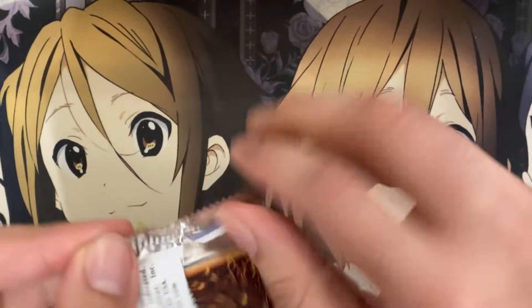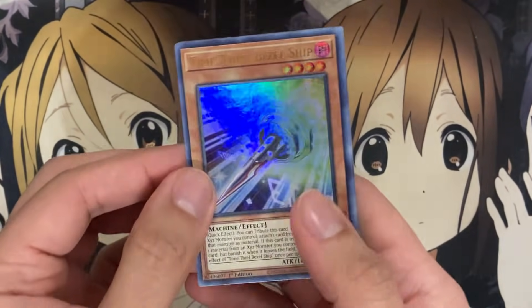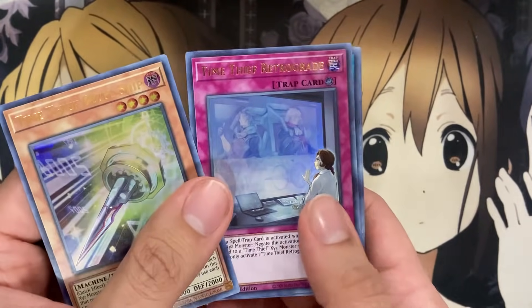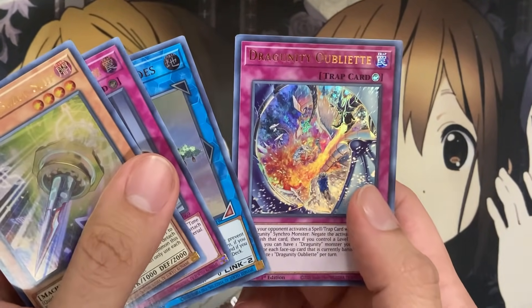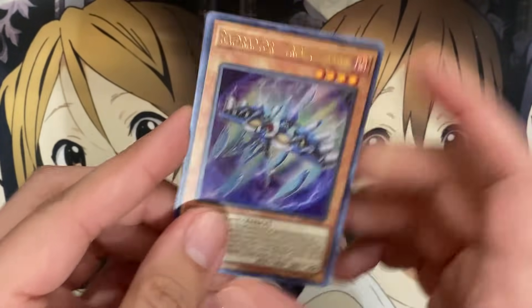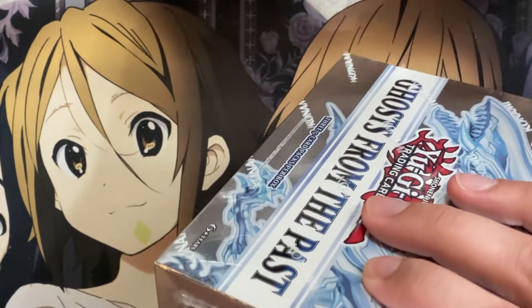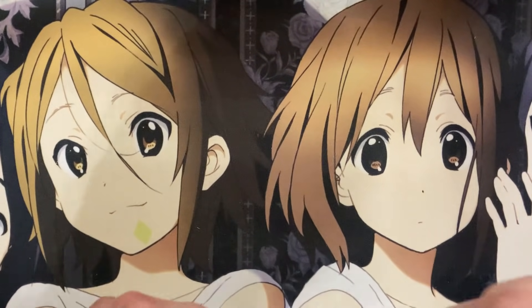Last pack from this box: another Beazel Ship, Retrograde, Dryads, Dragoonity Obliate, and another Tribute Lanius. If I can get a playset of Tribute Lanius I'll definitely be happy — that basically means I can make an additional Raid Raptor deck.